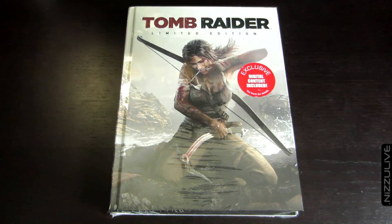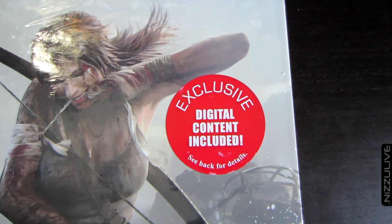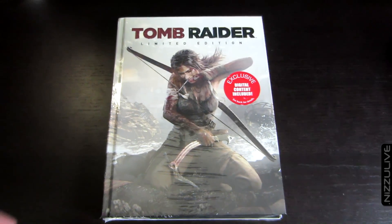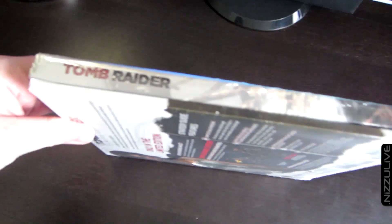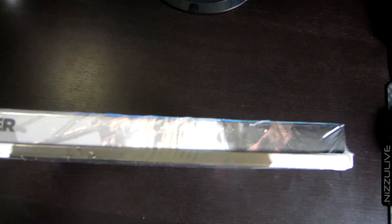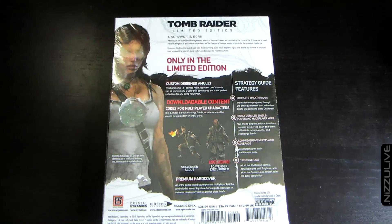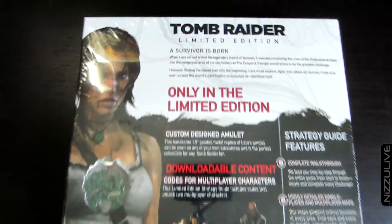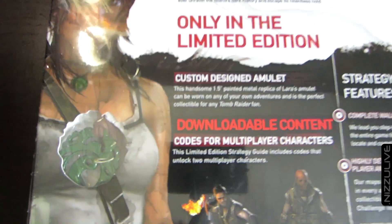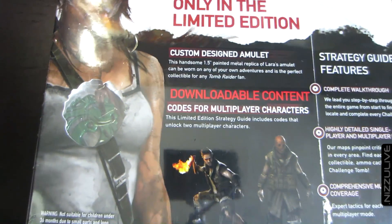What's going on guys, Nizu here. I've got basically an unboxing and review of the brand new Tomb Raider limited edition game guide. I got this in the mail today, three days early - three days prior to the game's release. This has never ever happened to me, and I've been using Amazon for years. I have heard of people getting things early prior to release, but it's never happened to me until now.